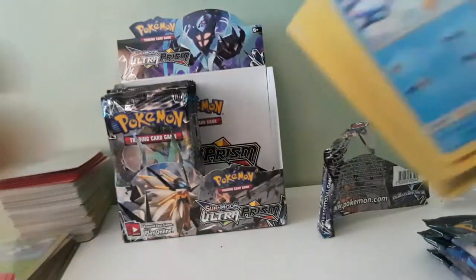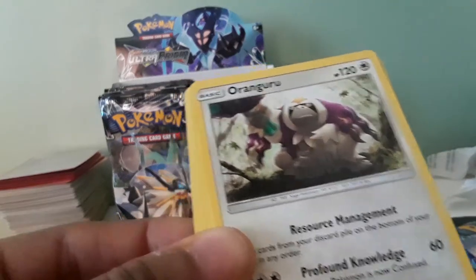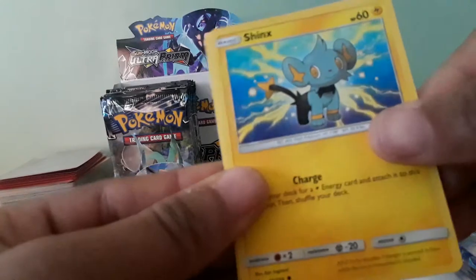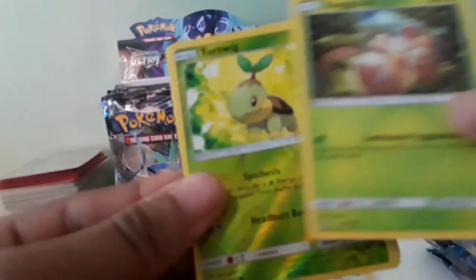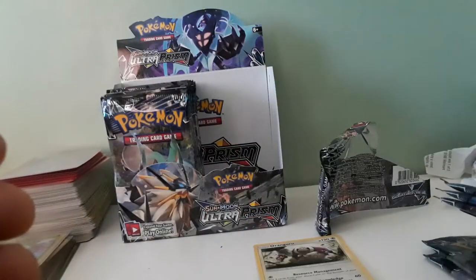Pack 4: Fire Energy, Grandiosé, Raichu, Missingno, Piplup, Slaking, Simeon — hopefully we get a Prism Star — Jangmo-o, red Turquoise, and a Salazzle. We've been getting a lot of Salazzle lately. We have 5 packs left and we only got one Swirlix — that's bad, that is not good at all.